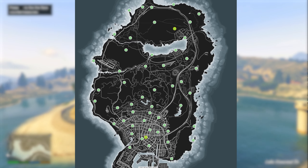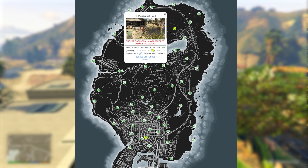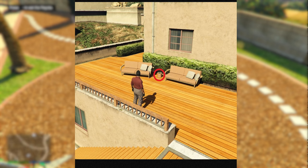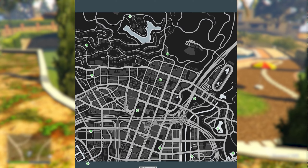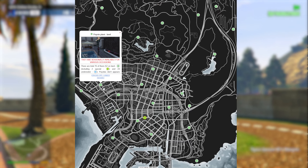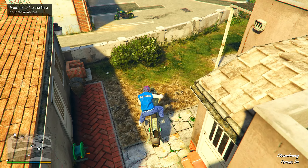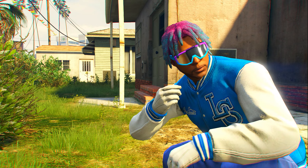Here's my secret — this is the website I was using to find all my peyote plant locations. It shows all 76 peyote plants across the GTA 5 Online map, with a picture for every single location. You can click a picture to see exactly where the plant is on the map, zoom in, and scroll around just like a regular GTA 5 Online map. I'll leave it linked at the top of the description — you can use it on your phone or computer.